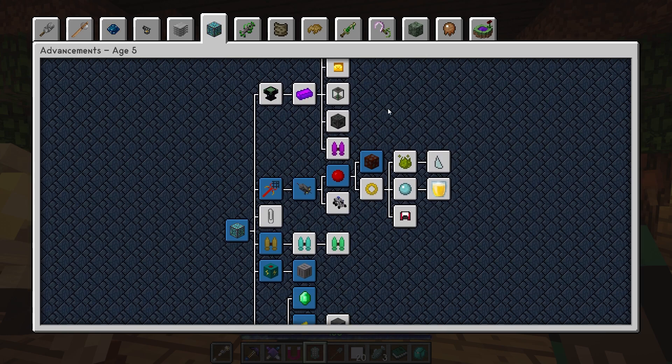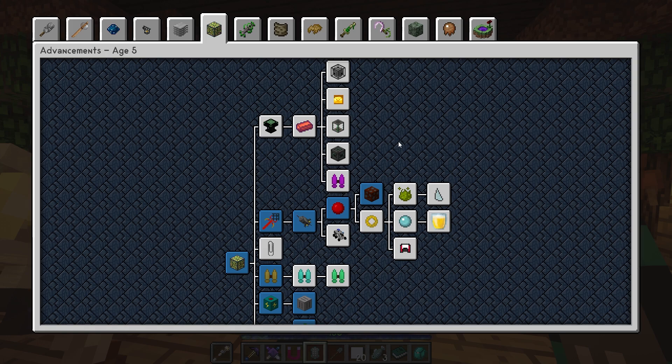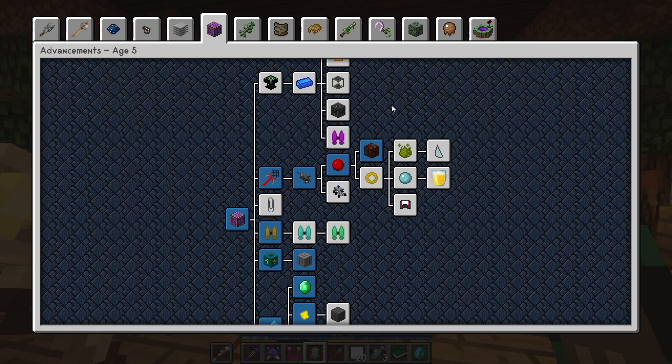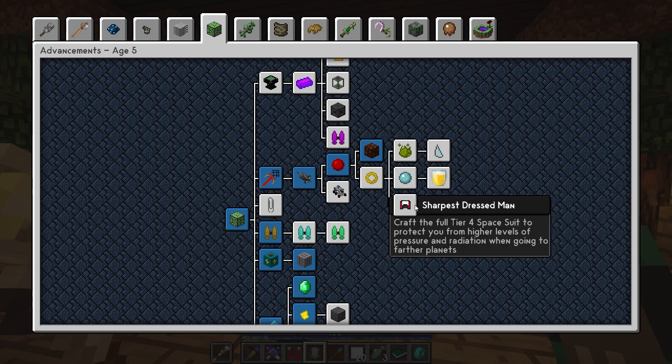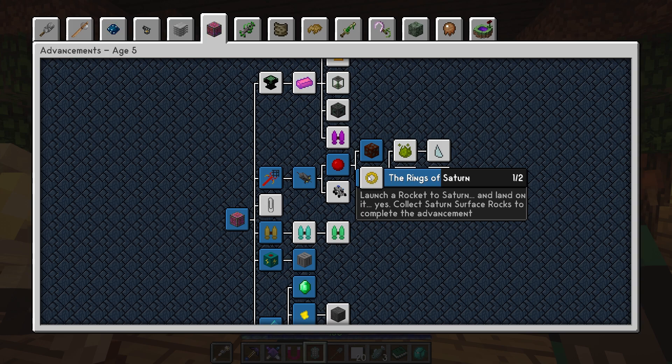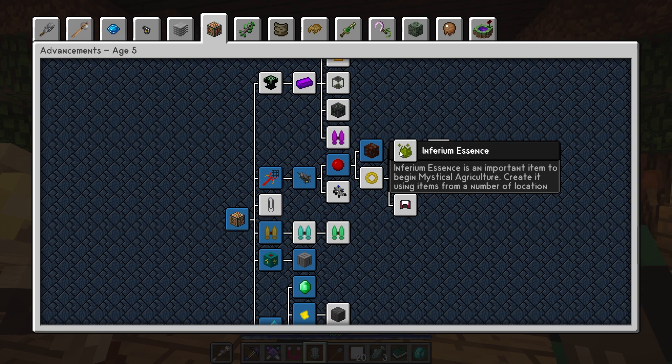This mod pack seems so small and compact until you start playing it to this point and then it just explodes into all these mods — there's just so much to do, and it takes so long to get here. Right here it says 'launch to Saturn, land on it, collect Saturn surface rocks to complete the advancement.' So we land on Saturn, and it says inferium essence is an important item to begin Mystical Agriculture — create it using items from a number of locations.